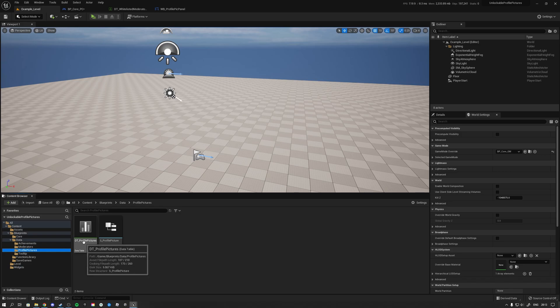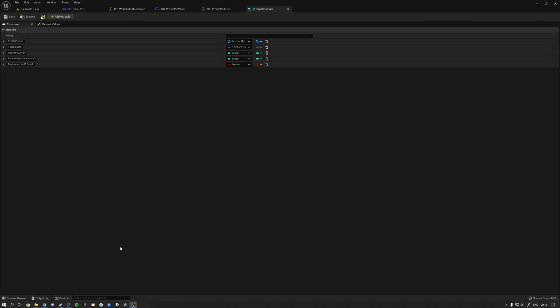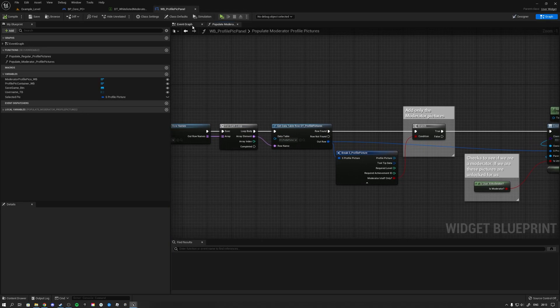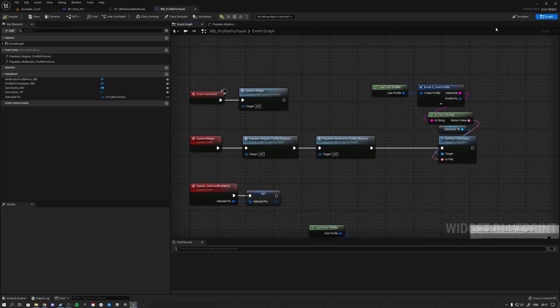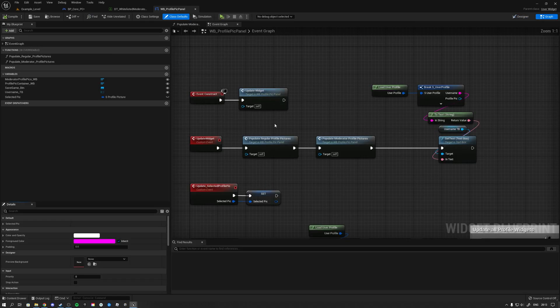What you want to do is populate this box with only widgets found inside the data table that are for staff only. If you look at your profile picture library — your data table — you can see all the different profile pictures. What I did to the last three is give them a parameter that says these are for staff only. You add that parameter to your structure, and then you can make sure these are only visible for staff.